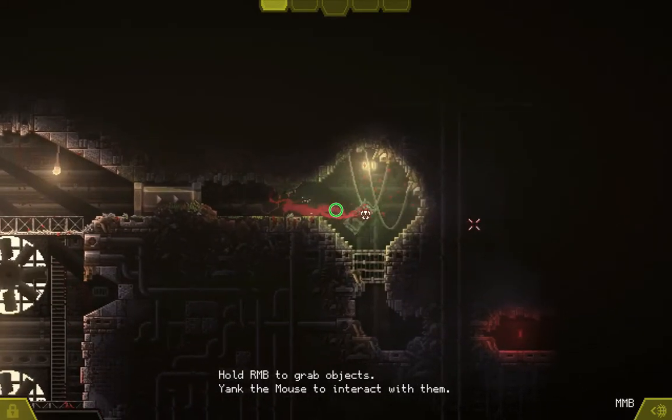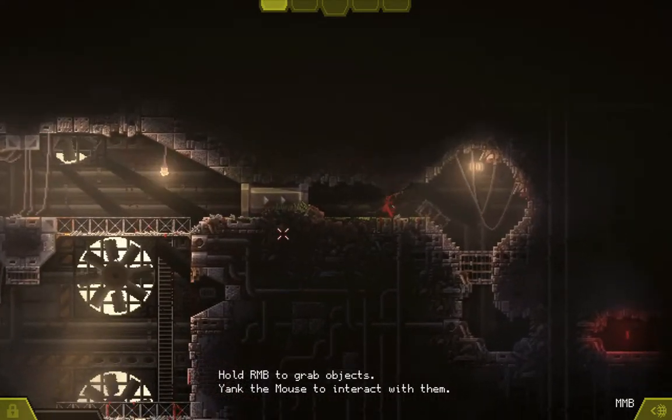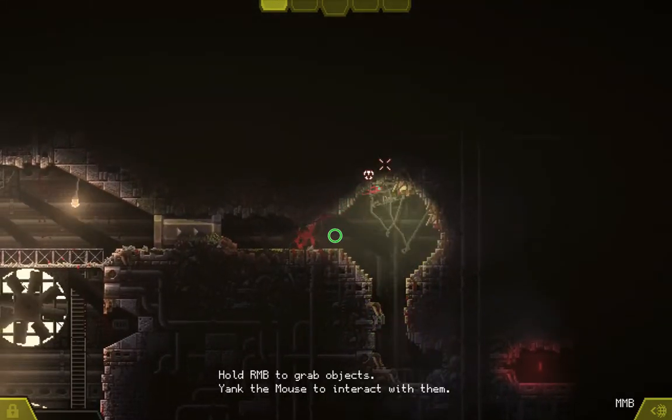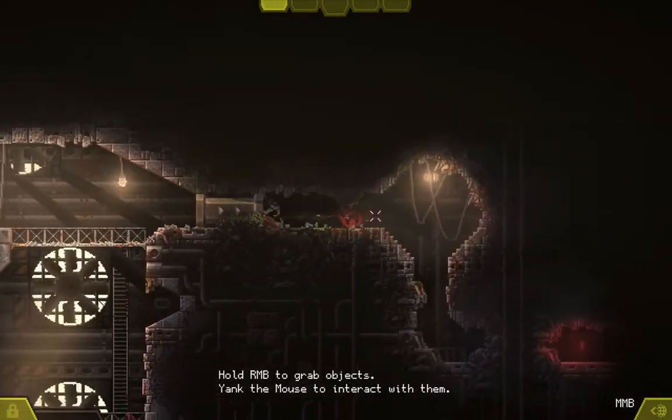The middle button is an attack and the right one is to interact. Imagine the left mouse button being the laser to a cat — it will follow you any and everywhere, and it's really fun too.